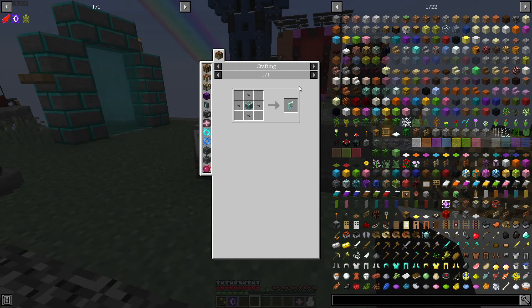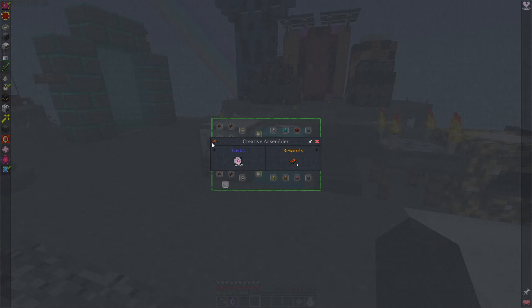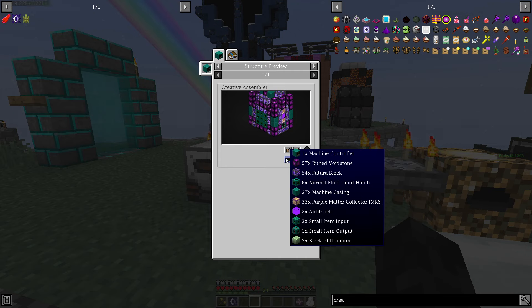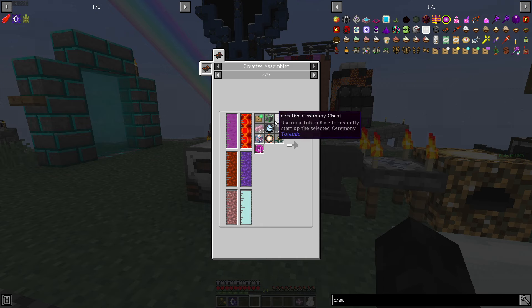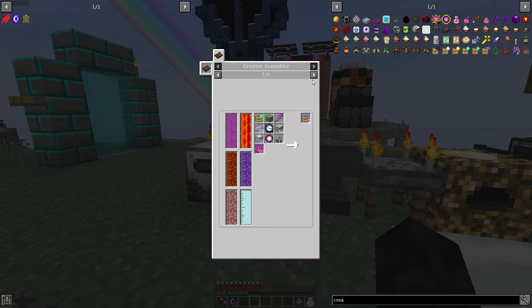So what are we going to use these blocks for? There is this creative assembler. Creative. There it is. Anti-block machine, rune, voidstone. What are we going to use this for? We're going to use it to create all the creative items. Go to energy cell, this one - emerald border cobblestone. Okay, that's a new one. That's a quest we haven't seen yet. Creature tank and also creature mill.